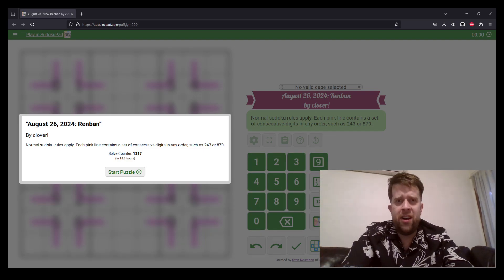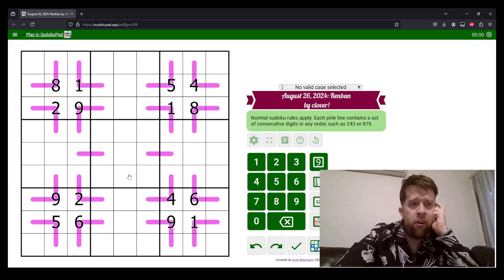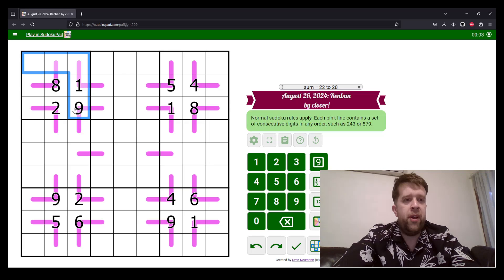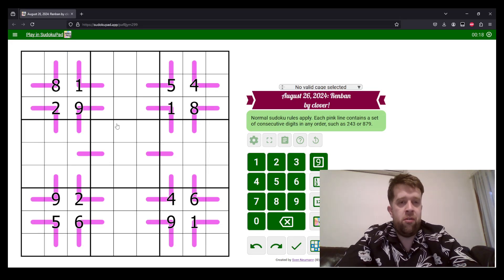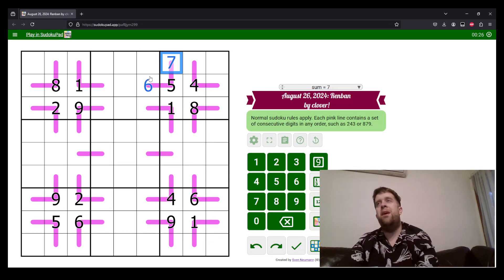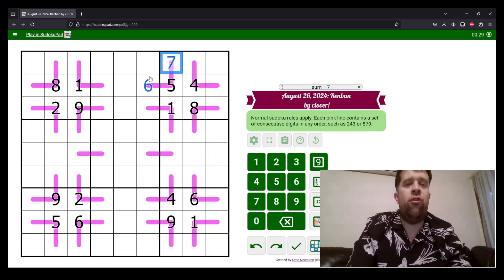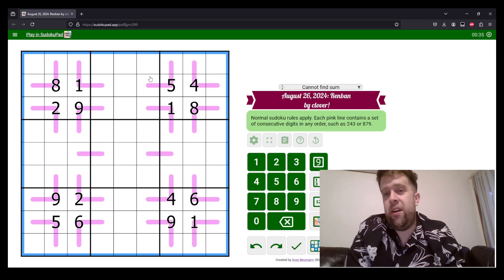Let's get into it, because if memory serves, it's been a while since I did this one — it's a banger. In this puzzle, normal Sudoku rules apply: each box, each row, and each column must contain the digits one to nine once each. Each pink line contains a set of consecutive digits in any order. Most of these Renbans are extraordinarily restricted. That's all you need to solve the puzzle.